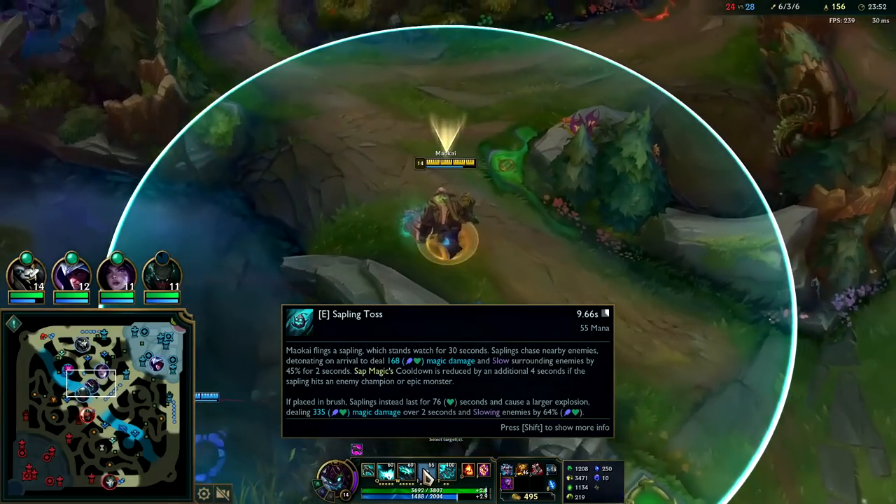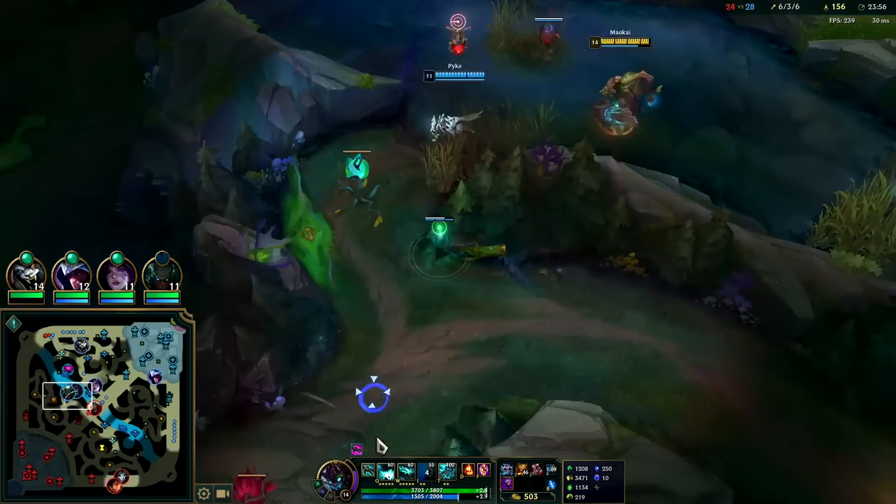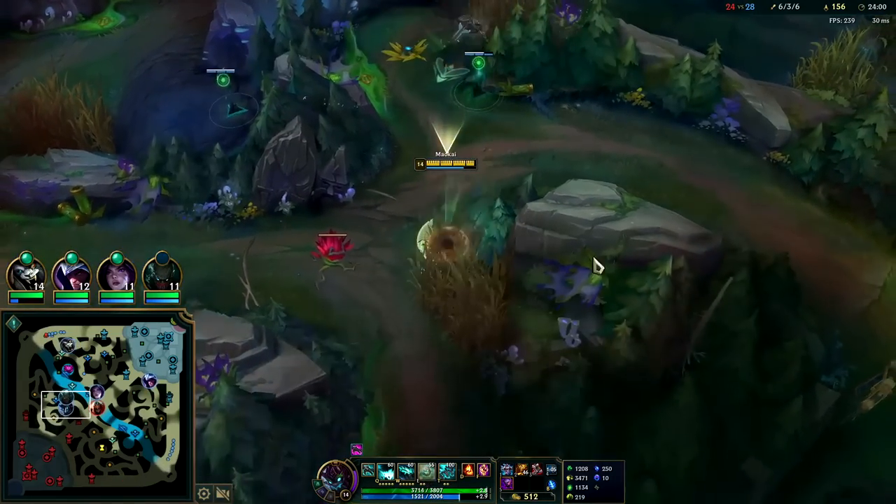Keep setting up some Es — they're doing 355 damage. That's quite a lot because I don't have any AP items and I only have two points in E. So if the sapling is in bush it's 355, not in bush it's only 168 — it's about half.